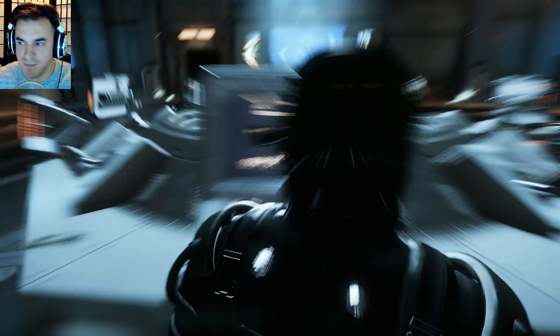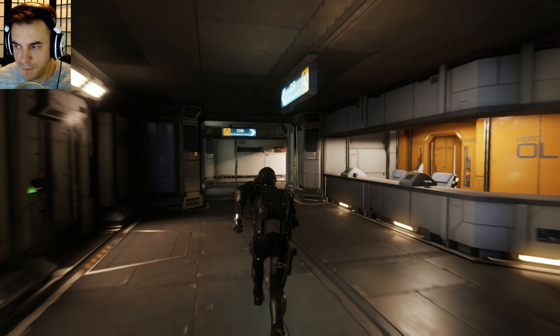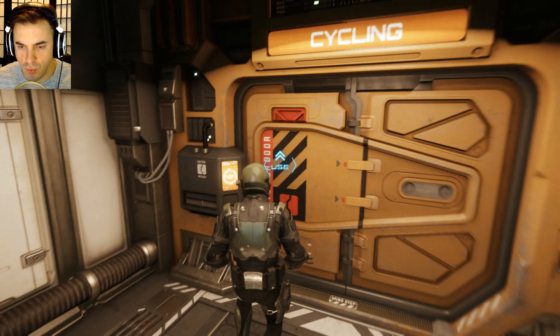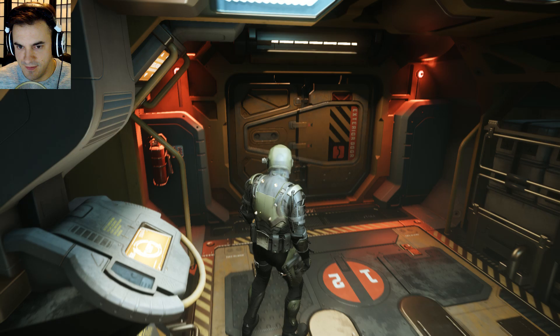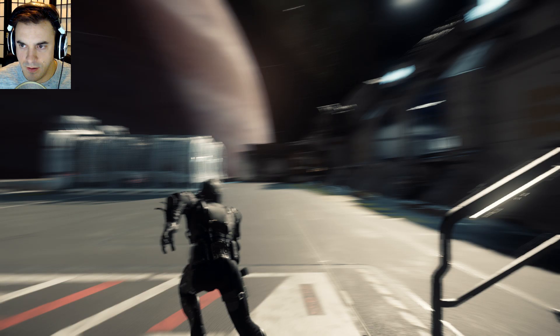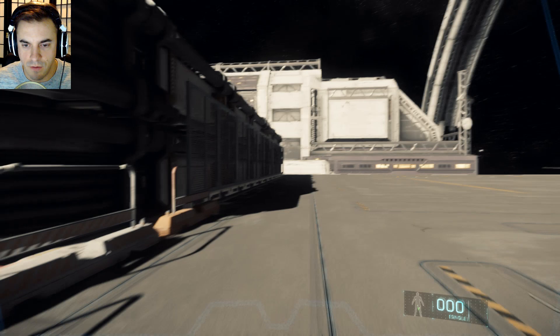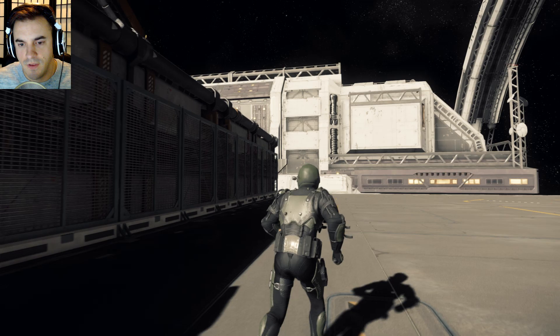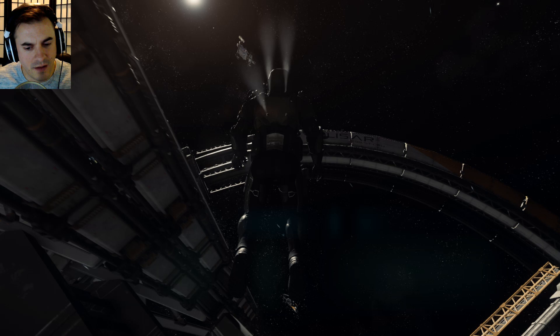We're going to hop in the Freelancer very quickly and make our way back to Port Olisar. You can see right on the HUD it says MISC Freelancer 140 meters away. When you're in third person mode you're not looking through your HUD — your heads-up display on your actual helmet — so that's one of the drawbacks of that, which makes sense, because it wouldn't be as accurate if you could see everything.